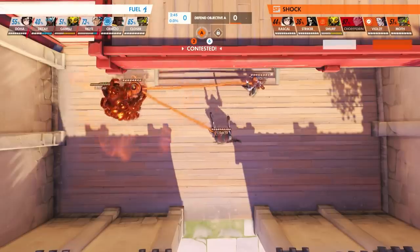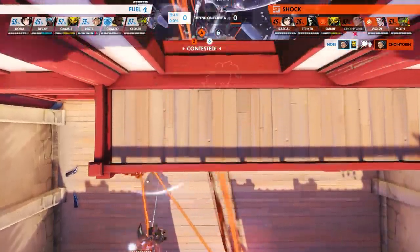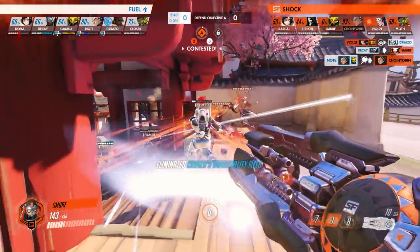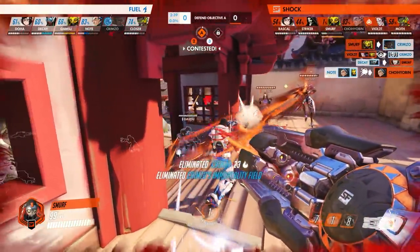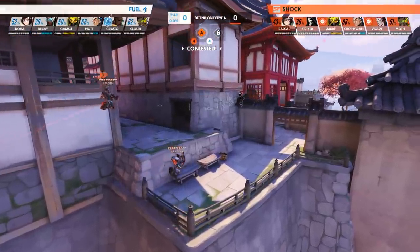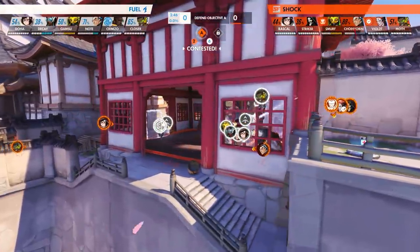Both Smurf and Violet pop ults in a desperation attempt to buffer their loss of Choi, and it assists in delaying the Fuel's imminent aggression. Smurf lands a huge halt onto Crimso and he is eliminated. Here we begin to see the Fuel's mistake — they're so tunneled on Shock running scared that they forego checking their behinds, allowing Rascal and Moth to join the fray. Fuel are now the ones being pincered in from both sides.